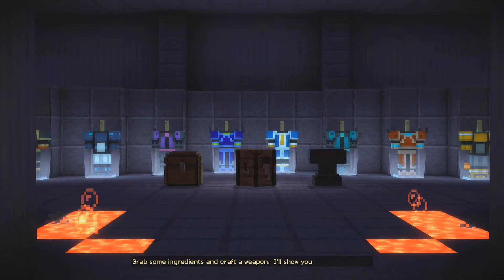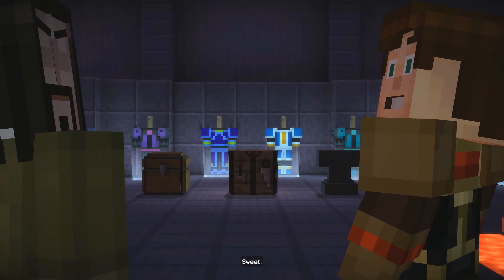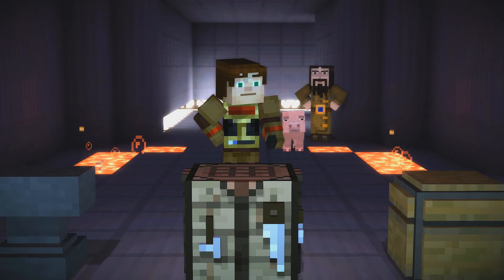Grab some ingredients and craft a weapon. Oh nice, I'll show you how to enchant it. Sweet. Nice armor. What kind of armor is that? That lava looks very dangerous.